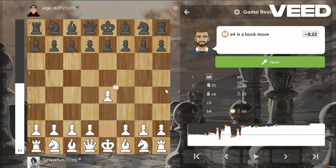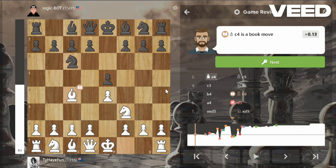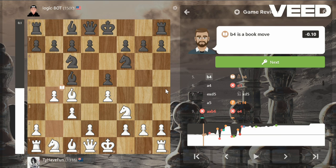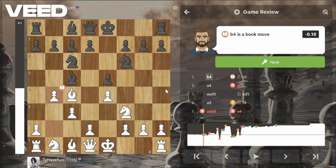It's e4 e5, so we're in the Italian — I'm pretty sure it's the Giuoco Pianissimo. I played c3 to prepare d4, he played knight f6, and I played b4, which is a book move. In my head during the game, since I don't have the evaluation bar, I thought this was a good move to kick out his bishop, which I did, then a4.